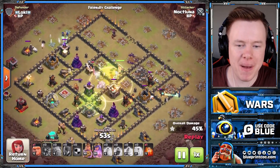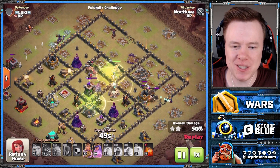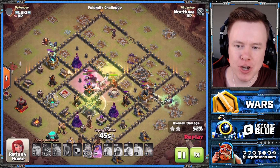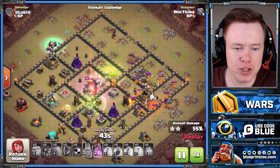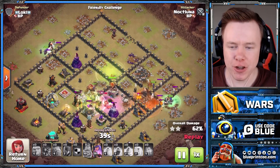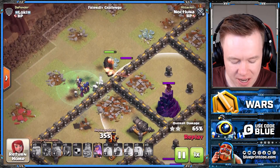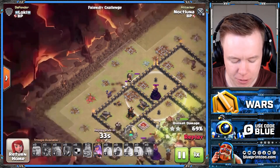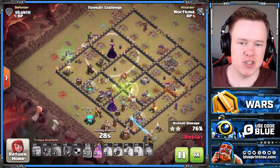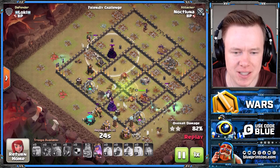You need your troops to stay tanky in the core of the base. He's already put the back-end jump spell down, but notice he makes a mistake — puts the jump spell down a little too early because they don't last that long. We still have all the witches on the bottom side that just deal with the hound easily, and all the witches on the top side. This is the point of the giant in the army — use it to tank a wizard tower on the outside or any defenses to make sure your witches don't get sniped. Use giants to tank the outer perimeter defenses.